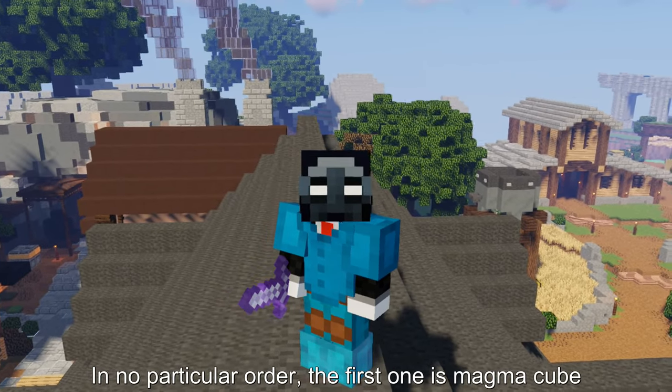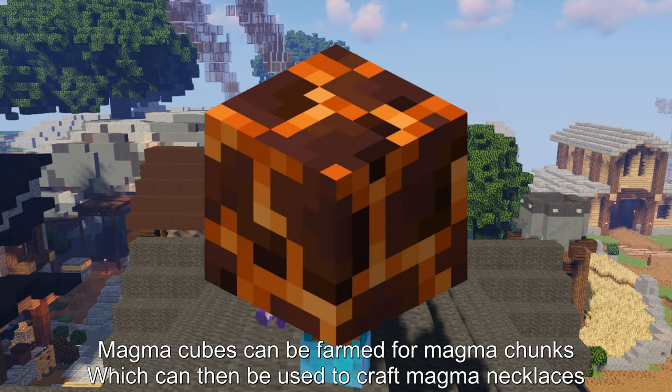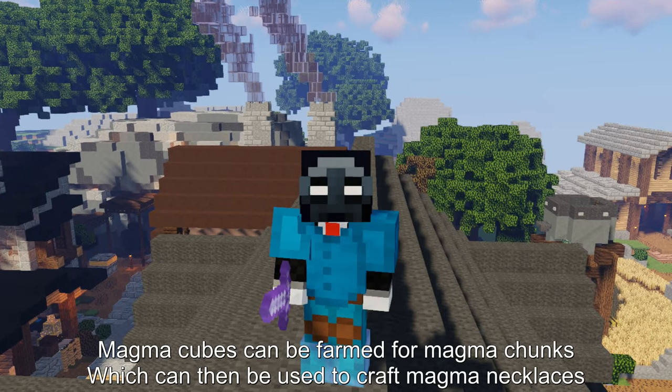In no particular order, the first one is Magma Cube. Magma Cubes can be farmed for magma chunks which can then be used to craft magma necklaces.